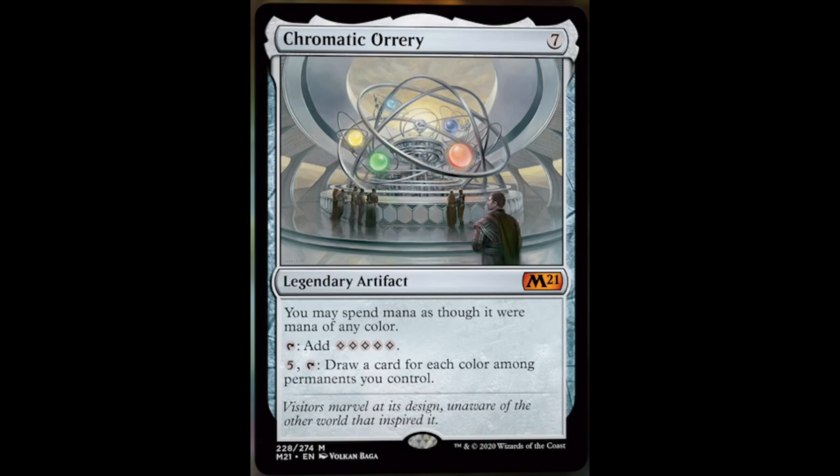Legendary Artifact — produces five colorless. Obviously that's going to be a very interesting combo piece, plus the fact that it produces mana of any color. Any combo deck is going to want it. You go infinite on mana, then you can do — it's just silly what things you can do.